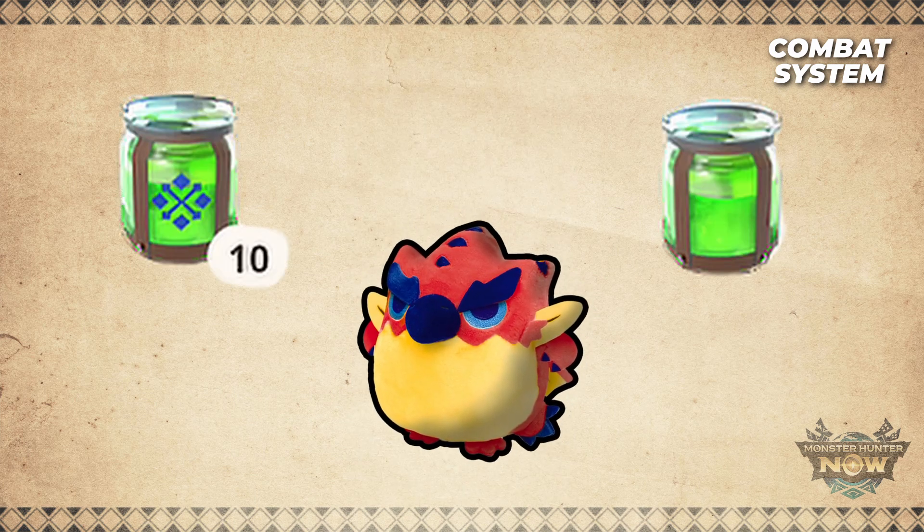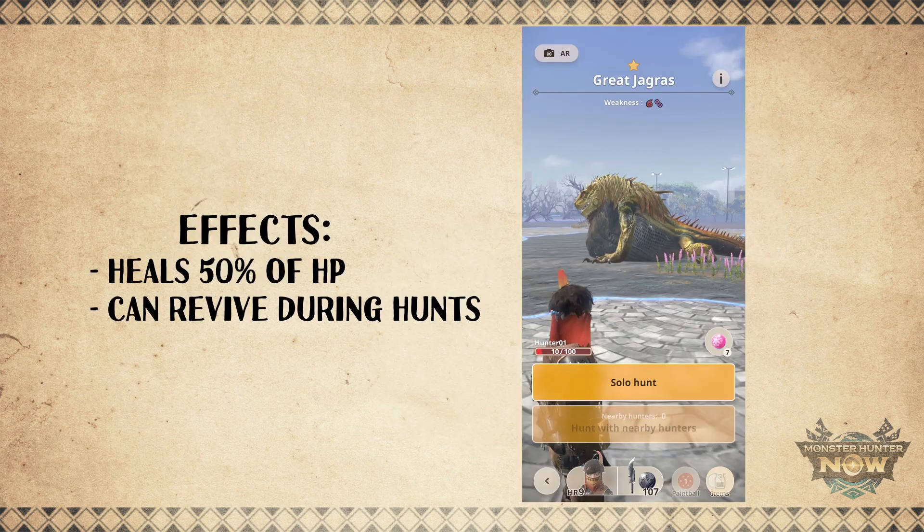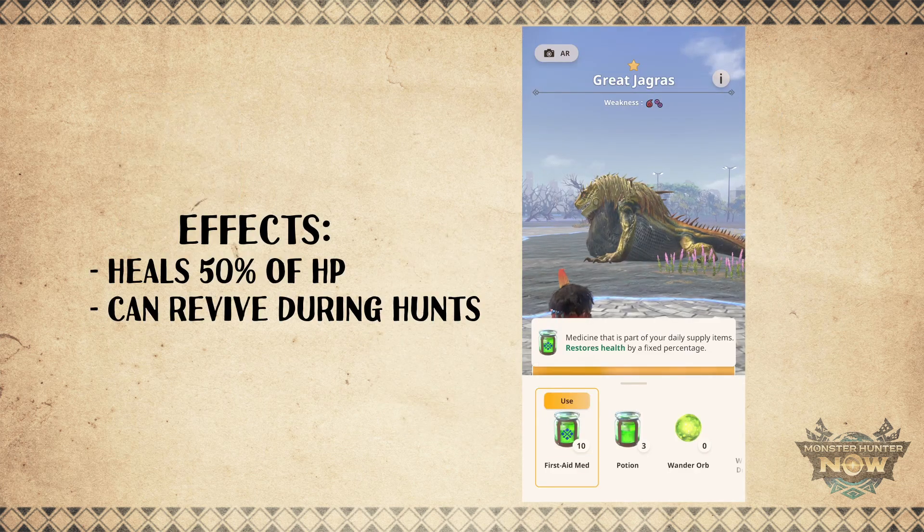These two items have the same effects — they recover 50% of your health, and if you faint during a hunt, these items can revive you.